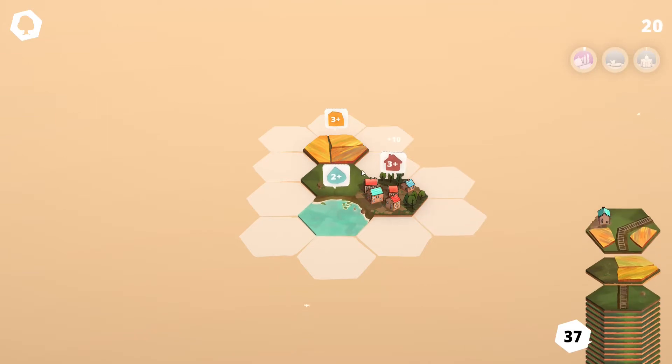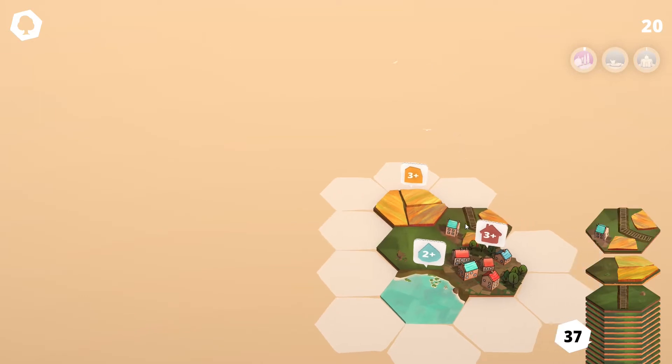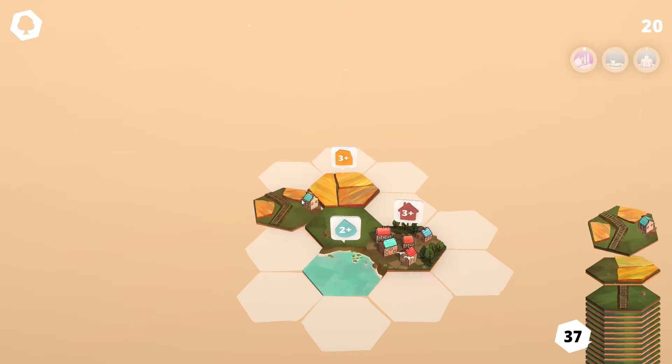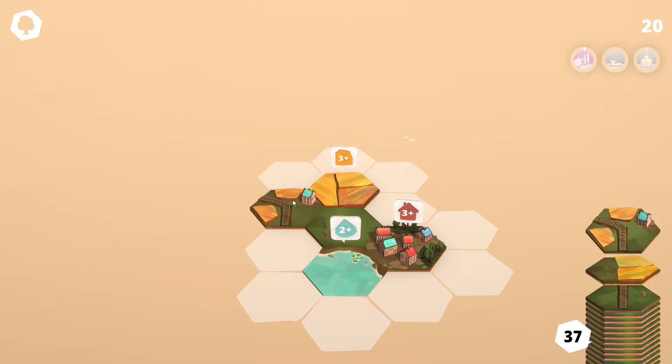So now we have a quest for farming, one for homes, and one for water. We get this other tile — it has train tracks on it, which is a separate challenge. We could try to connect that house somehow, but we cannot spin it due to the rails being in the way. Let's try it like this — at least that one tile connects to this tile here, and it says three-plus.